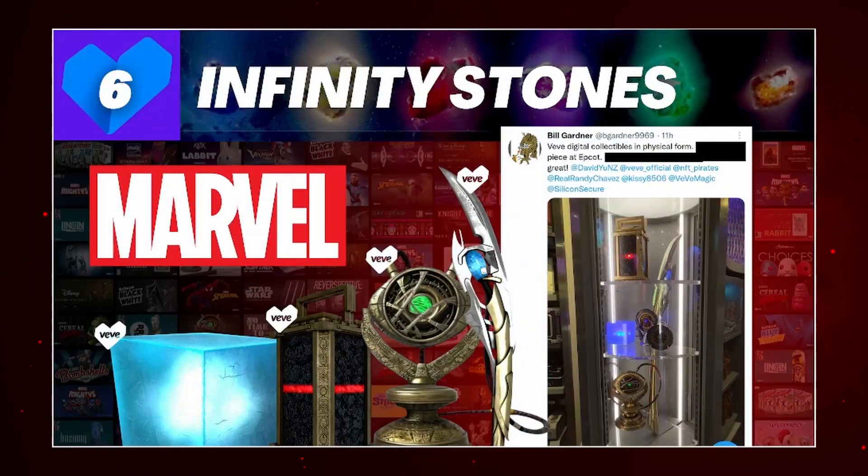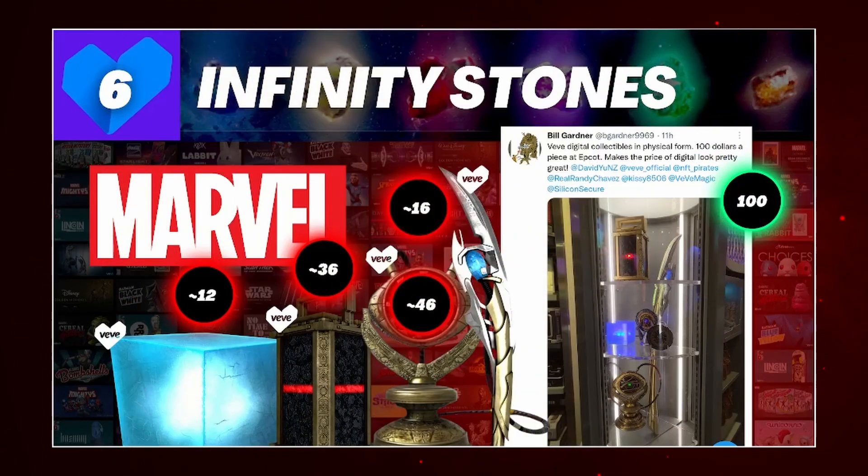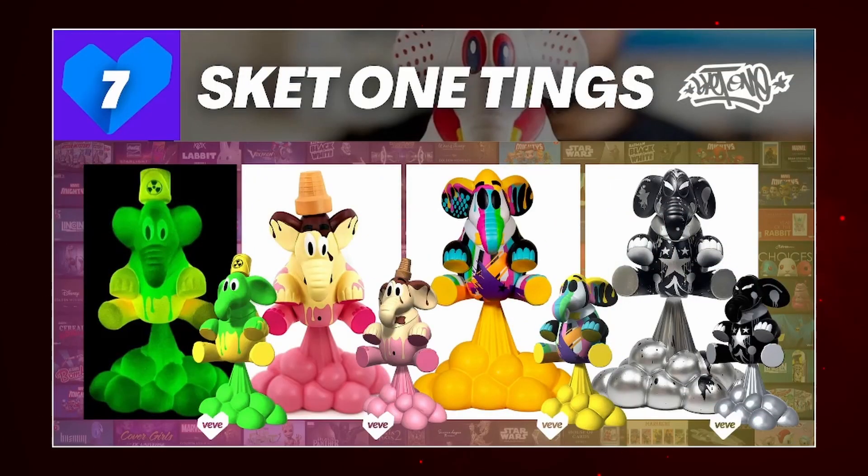Next up, Infinity Stones — shout out to Bill Gardner for his post on Twitter. He was walking through Epcot and came across physical versions of the digital Infinity Stones. We have the Tesseract, one from the Thor series, the Eye of Agamotto, and the Loki Scepter. I blacked out part of his caption to avoid spoiling the price. Each and every digital version is cheaper on the app — Bill Gardner confirmed the VV digital collectibles in physical form are 100 USD a piece at Epcot.